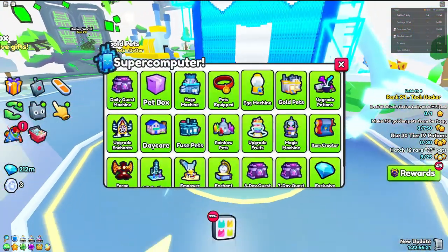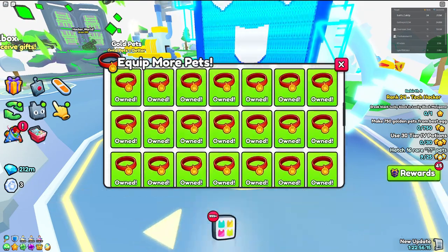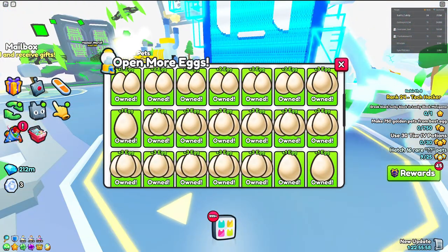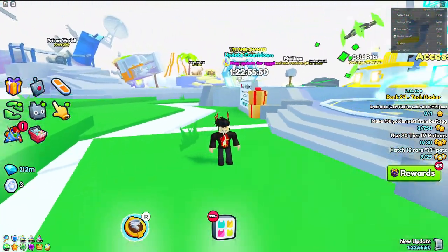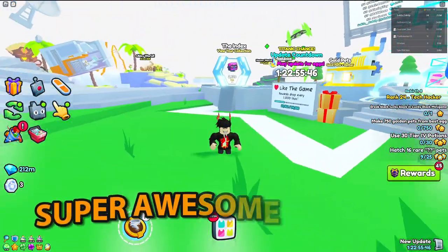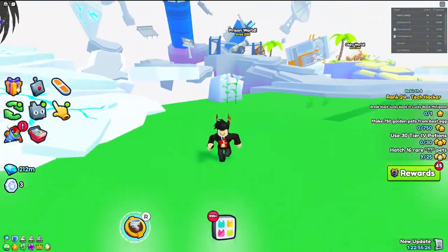At number two, we have the Egg Machine and Pet Equips. The Pet Equips lets you have and equip more pets inside of the game. The Egg Machine lets you hatch way more eggs, giving you a higher chance to potentially get a huge pet. I don't think any game really has a feature like this — where you can hatch 99 eggs at once. Pet Simulator has one of the highest egg hatch amounts out of any simulator game.